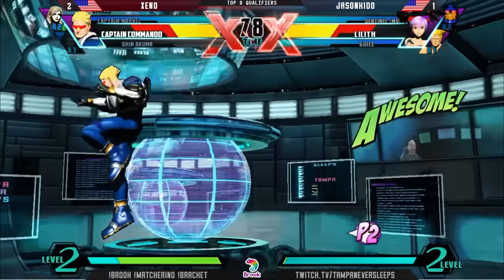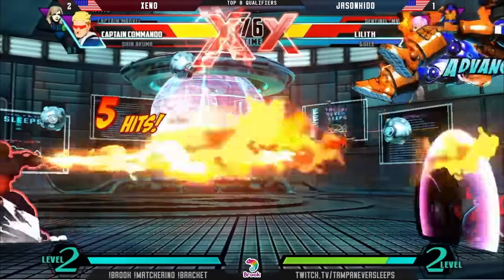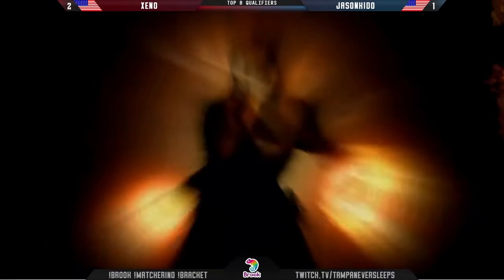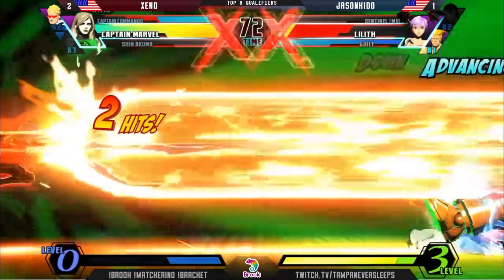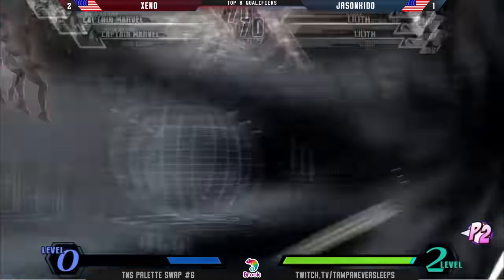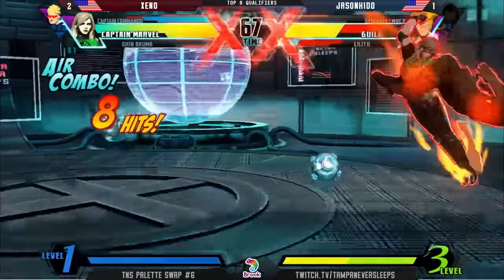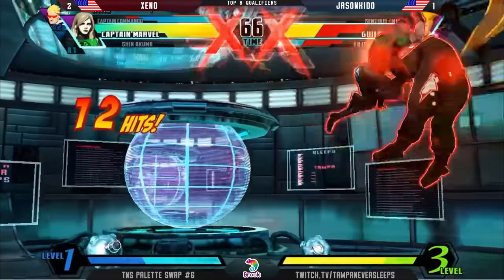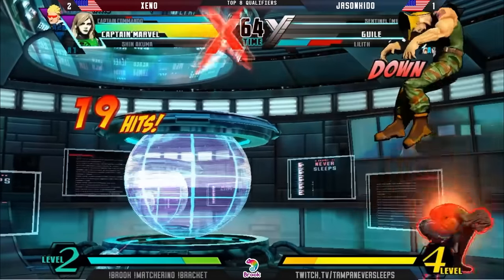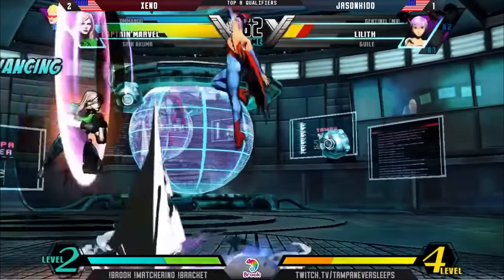How many DPs do you get in the corner? It's so sick — all of them. Here we go, looking for the chip. Sentinel's going to take a lot of damage — that might be it for Sentinel and Lilith. Should go through. Sentinel dies. He's going to expect to save the Lilith though. Super not going to move nearly as fast to be able to punish. Captain Marvel going to be able to take this on Guile — still in X-Factor, should be able to do it off one bar or none.